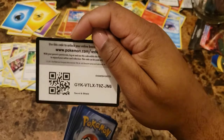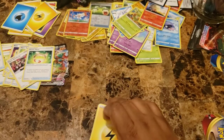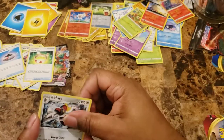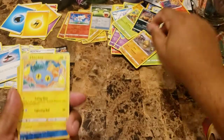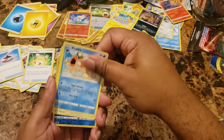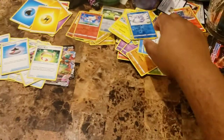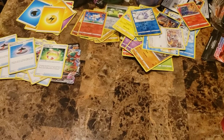Code card on screen. Lightning Energy, Evolution Incense, Sneasel again, Bisharp, Nickit, Boltund, Chinchow, Krabby, Mincino, Snorunt, and Durant. And for our non-hollow rare, let's bring this back.